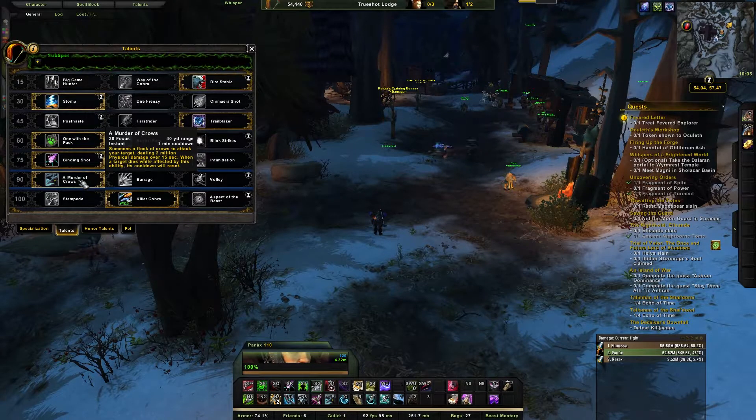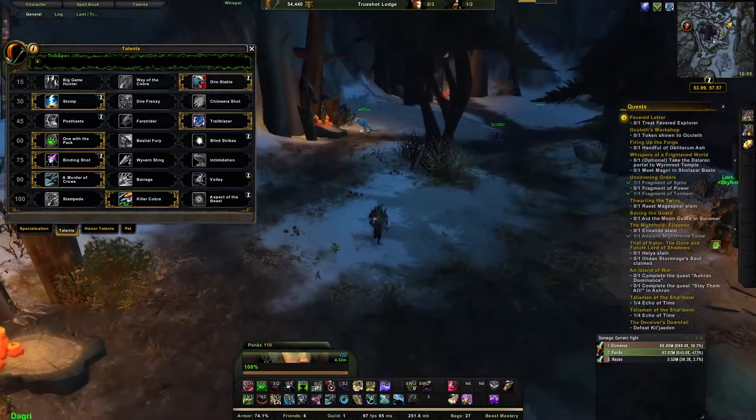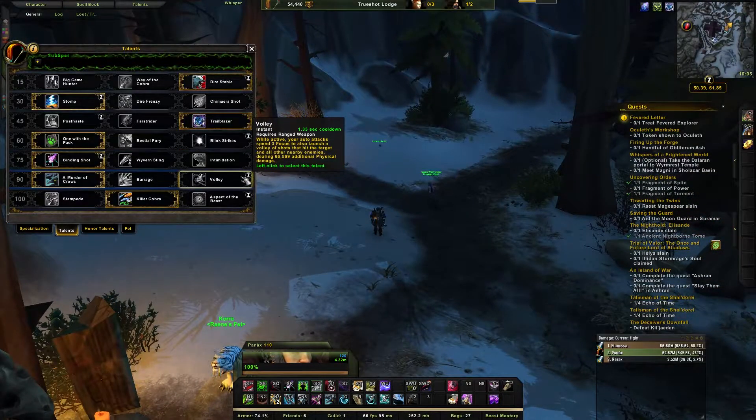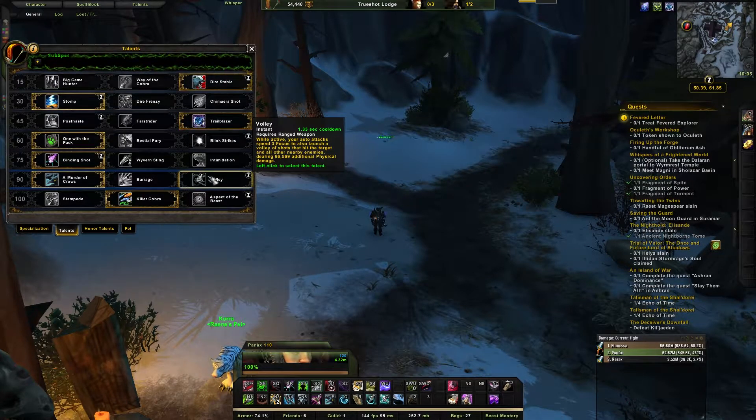For level 90 talents, the options are Volley and Murder of Crows. Murder of Crows is more of a single-target talent, effective for boss fights, but I also use it for AoE pulls. Volley is the most common go-to — your auto-attacks spend 3 focus to deal around 66k damage to everyone in the area, making it great for AoE. I personally use Murder of Crows for boss damage, but go with Volley for bigger AoE pulls.